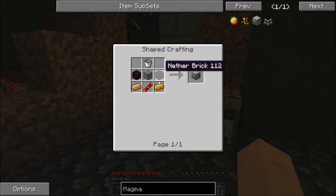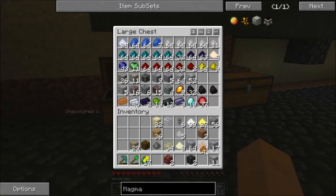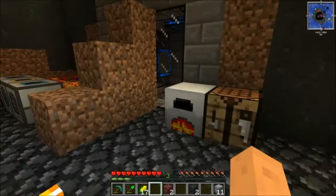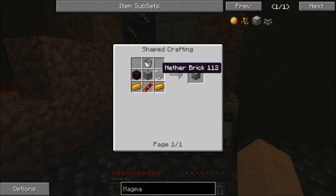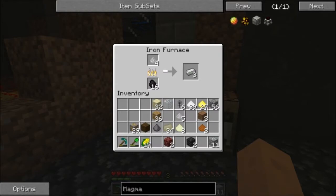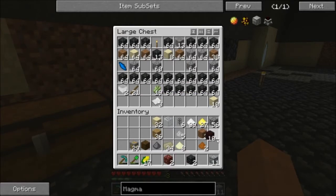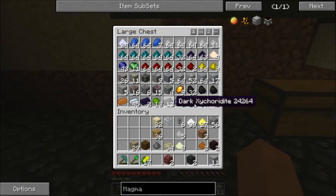And then what we're going to need is two copper, so we'll get some copper dust out. Two copper dust — throw these in here. Also we're going to need two nether brick and a gold ingot. I have nether brick around here. Two nether brick and a gold ingot.